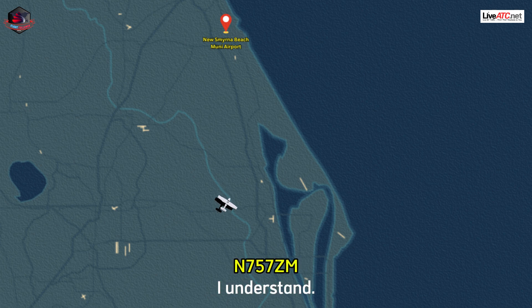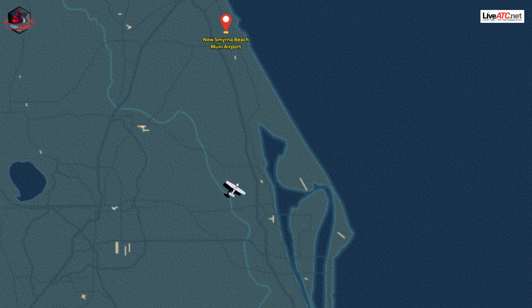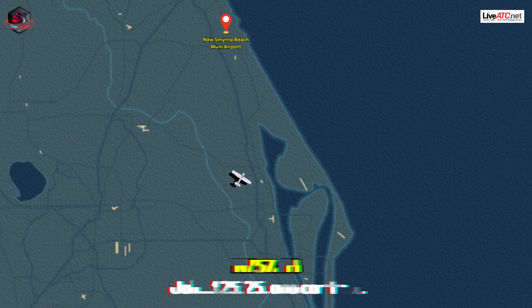I understand. I can't see the airport. I can't see. Hello? Hello? Ma'am, can you hear me? This is Daytona Approach Control on guard frequency. Can you hear me? One, two, five, two, five. Hello? Can you hear me? One, two, five, two, five. No contact.